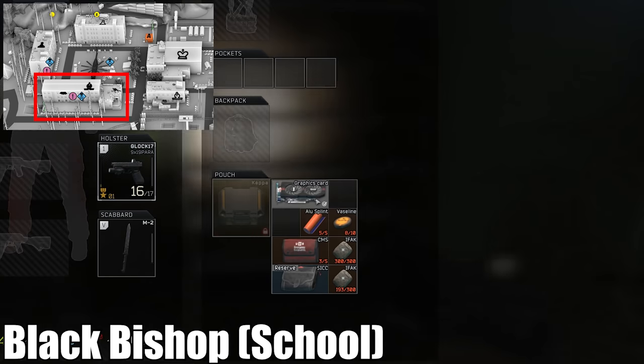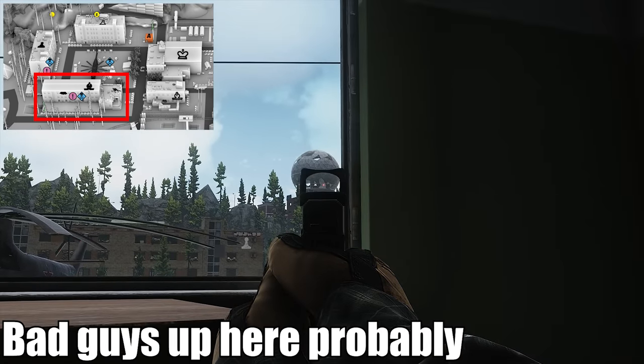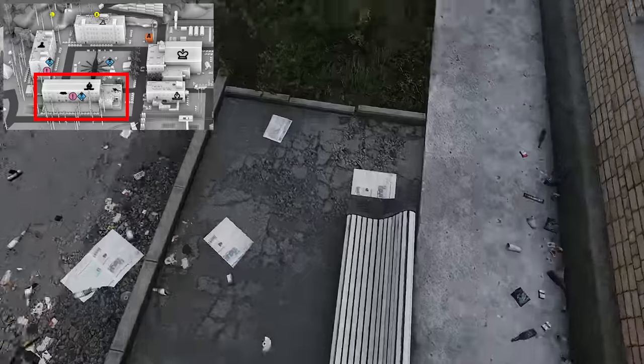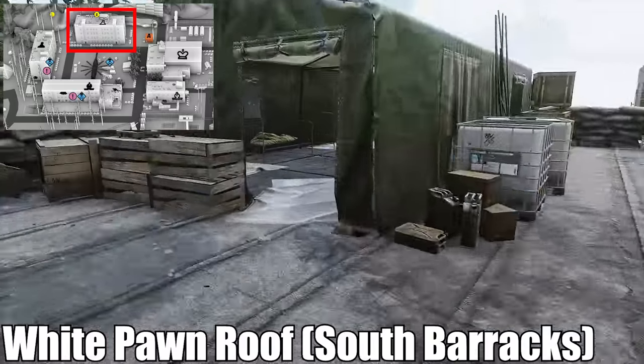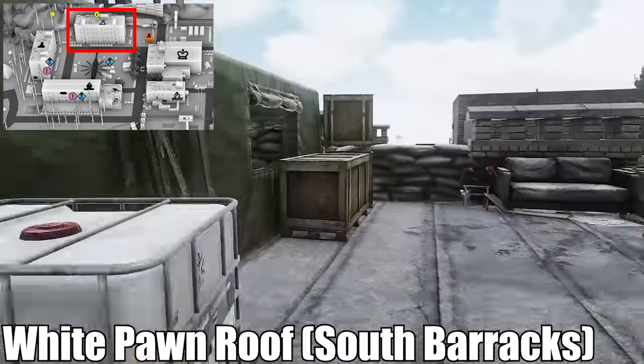First we'll talk the obvious stuff like the marked rooms and the drop room. Right off the bat, if you are doing runs that don't involve a backpack, you're going to be wasting your time doing the marked rooms. This is because the highest possible profit you'll be making on average is from cases that you can't stash in containers — you're going to need a backpack. Sure, there are Bitcoin, docs cases, and other great stuff that will spawn there too, but you know what also spawns there? Other players.